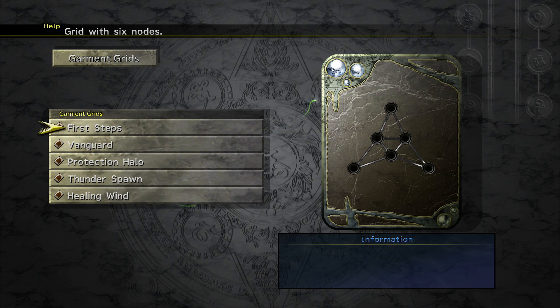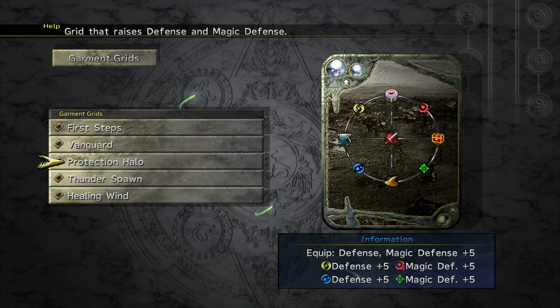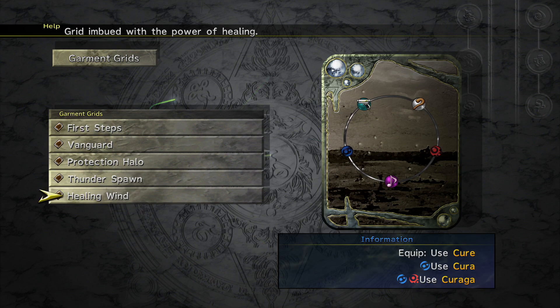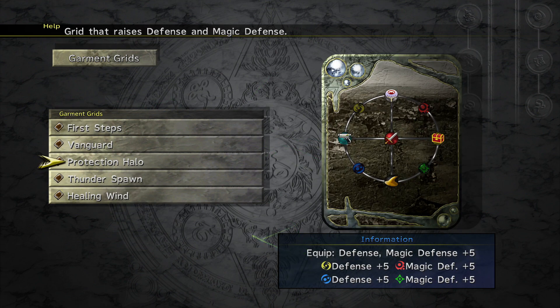Now we're starting to get access to other types of Garment Grids which both look and act differently. Some you get over the course of the plot, some via other means — Protection here I think comes from Shinra's tutorial on Garment Grids. You'll notice these not only look different but have various node things on them, and abilities that start creeping up. This is where Garment Grids gets very personalised and tailored to what you want to do.